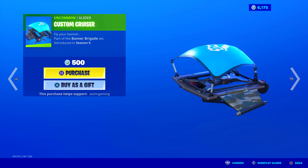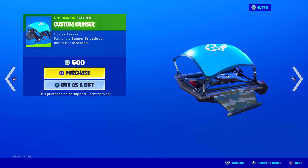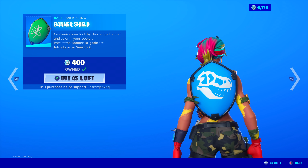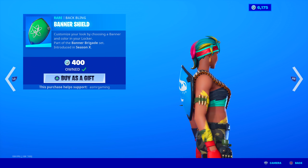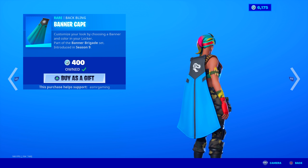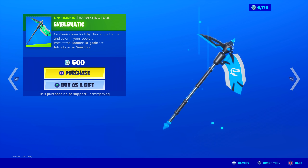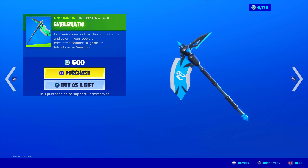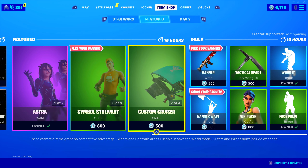There are also the Custom Cruiser glider things, which allow you to customize the top with your banner icon in color — fly your banner, only 500 V-Bucks. The Banner Shield is a good one to have if you want your own customizable shield back bling, especially if you have rare icons to show off. The Banner Cape is also quite nice — I think the shield is better, but cape is good. You can customize the color and icon on this too. And the harvesting tool has no unique animation and is kind of basic, but you can change the color and it puts your icon on it.